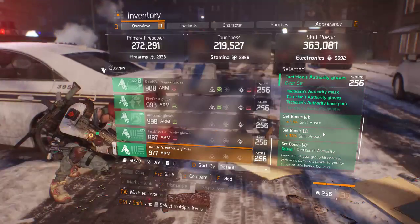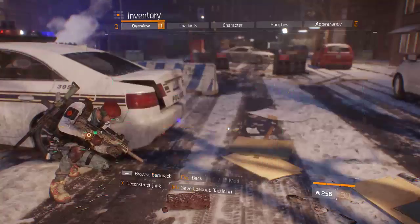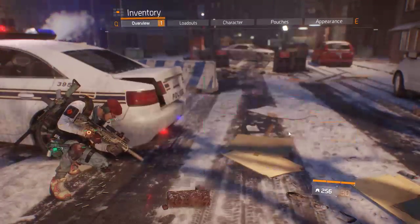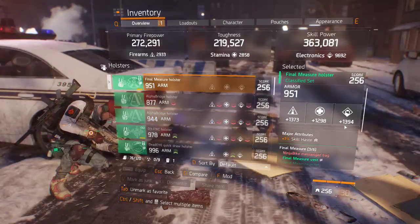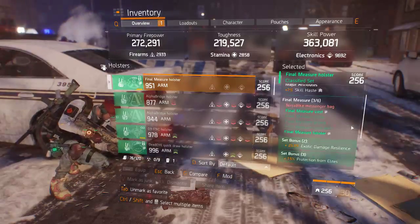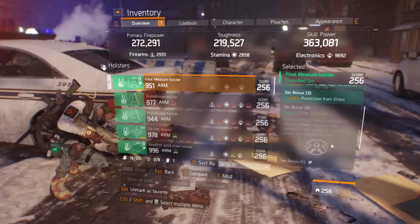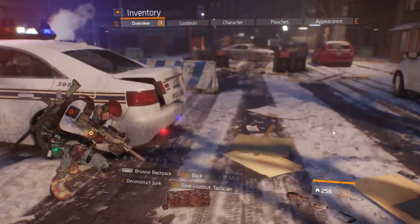Not as happy as I could be with it. I'm going to probably change back and go to Tactician Gloves - I just found these on the street wandering around aimlessly. That's going to give me back my four-piece Tactician set, and I'm going to lose one on the Final Measure. The one I definitely wanted to keep was the holster, because on the Final Measure classified holster you have three rollable stats, and I've got 7% skill haste with decent rolls on the other pieces.